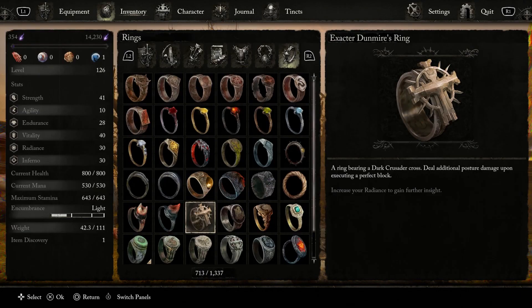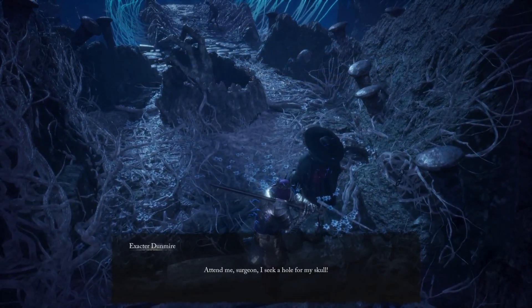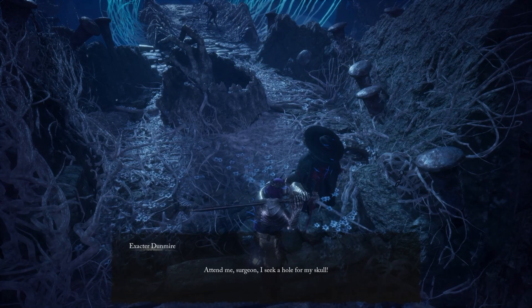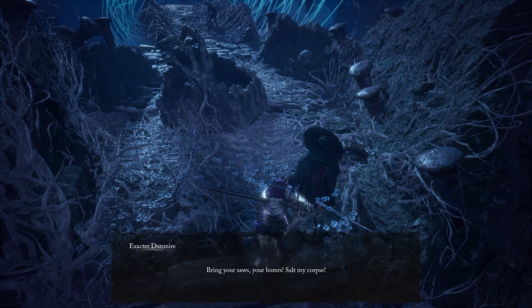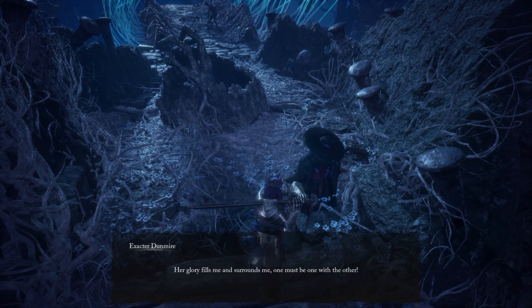You also can't forget the Ring of Exactor Dunmire — its stat deals additional posture damage upon executing a perfect block, which is fantastic for those that do a lot of blocking. That is the entire questline for Exactor Dunmire. I hope you found this guide very helpful — if you did, make sure to hit the like and subscribe buttons, leave a comment down below, and I hope to see you in the next video.